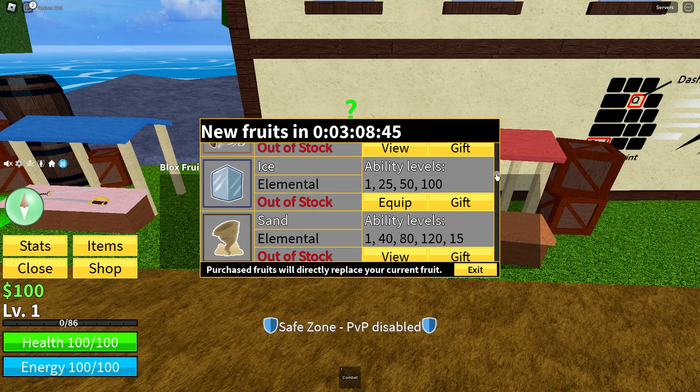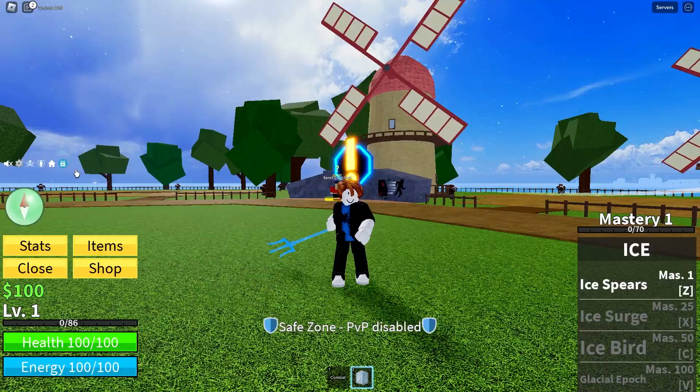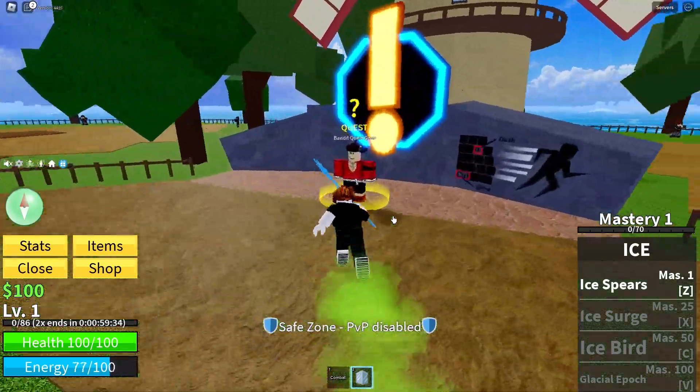Now let's go to this shop, scroll down to ice fruit, and equip it. Now we have ice. Let's activate a few codes, and now it's time to grind.